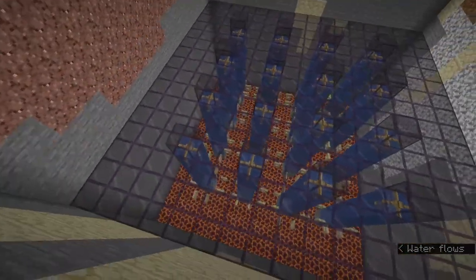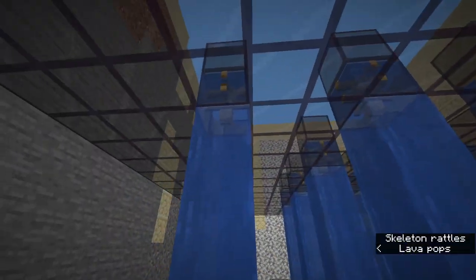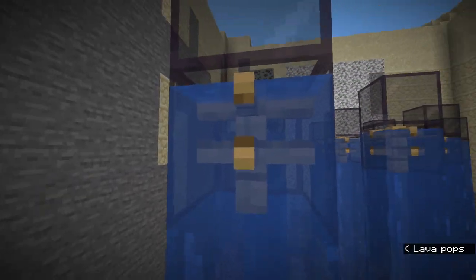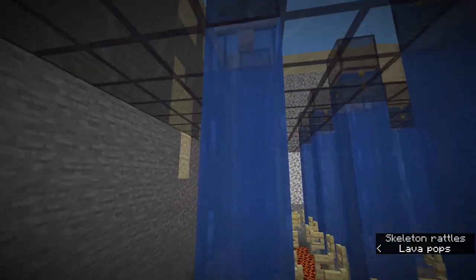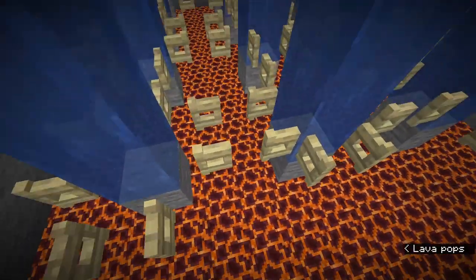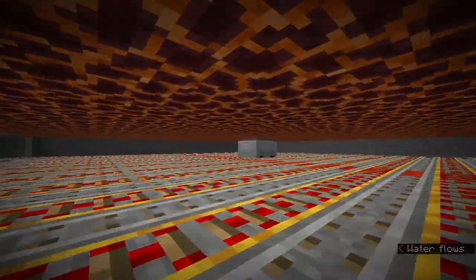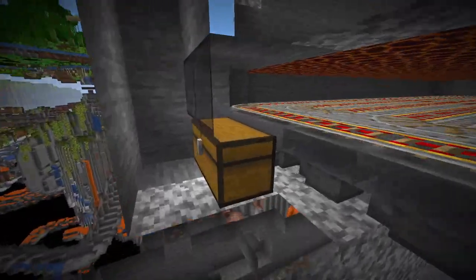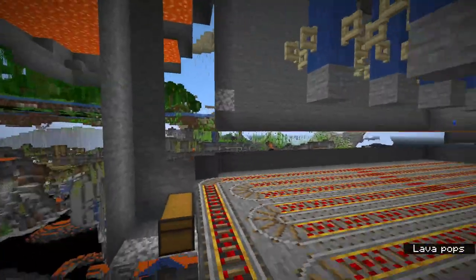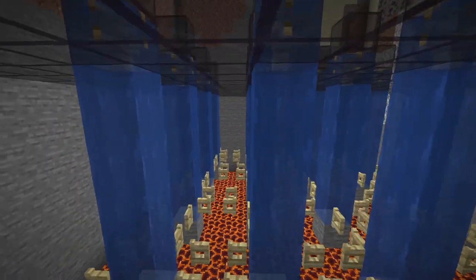This is what the farm looks like — it's a pretty simple setup. We just have 16 water columns, each with six blocks of water in them, the top one being the water source. That has a fence post in it to stop axolotls from swimming up and jumping out onto the magma blocks. All the mobs should jump out onto the magma blocks, die, and their items will get picked up by a hopper minecart which will transfer everything to a chest.